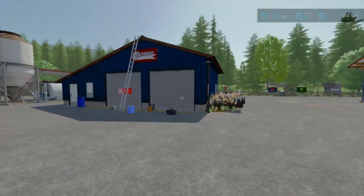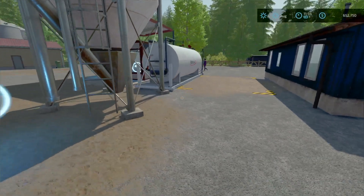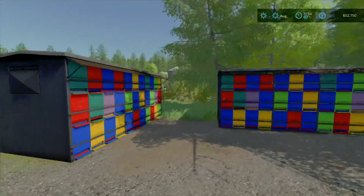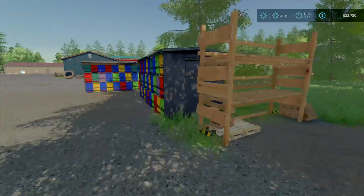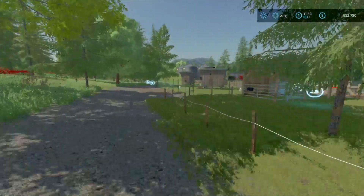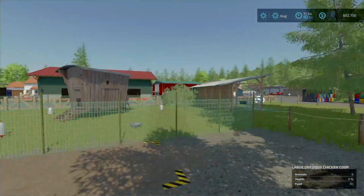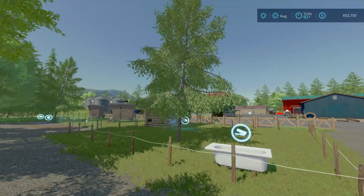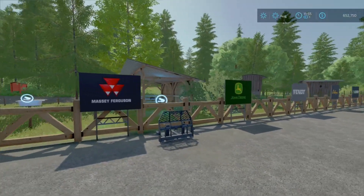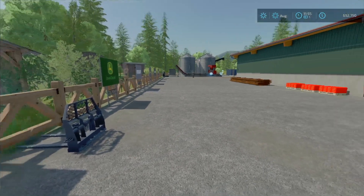We got the shop over here with a multi-fill trigger and a fuel pump so we can buy fuel and store it there. Over here we got some beehives and a pallet location. We got our horse paddock and our chicken coop in the back. I'm gonna cut this tree down near the coop into small pieces — that one I'm keeping though, it looks nice. The map was also updated and they added some signs. We got a pallet fork for the skid steer as well.